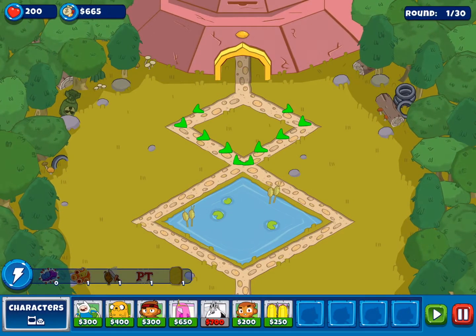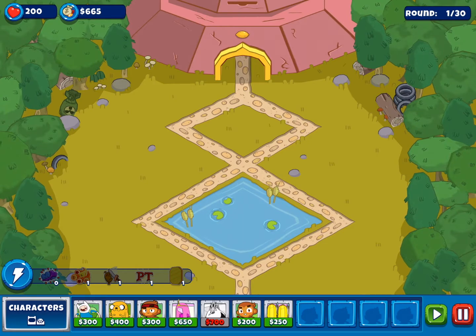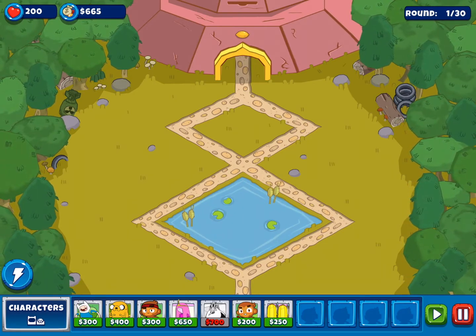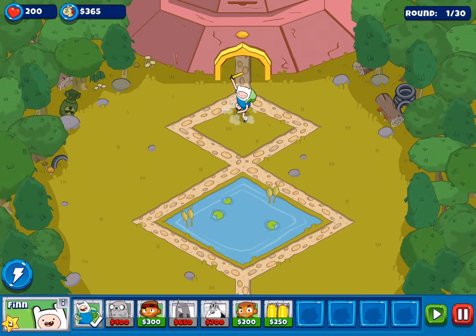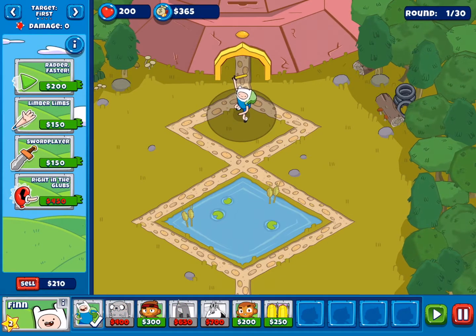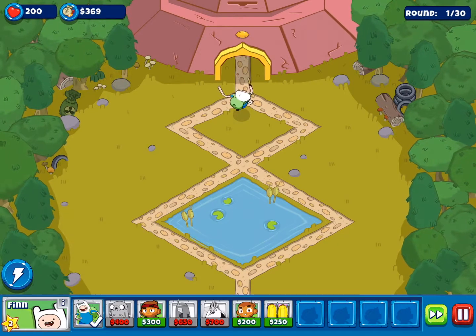So the arrows represent where the things are going to go. Also I have a new power, so let's see.